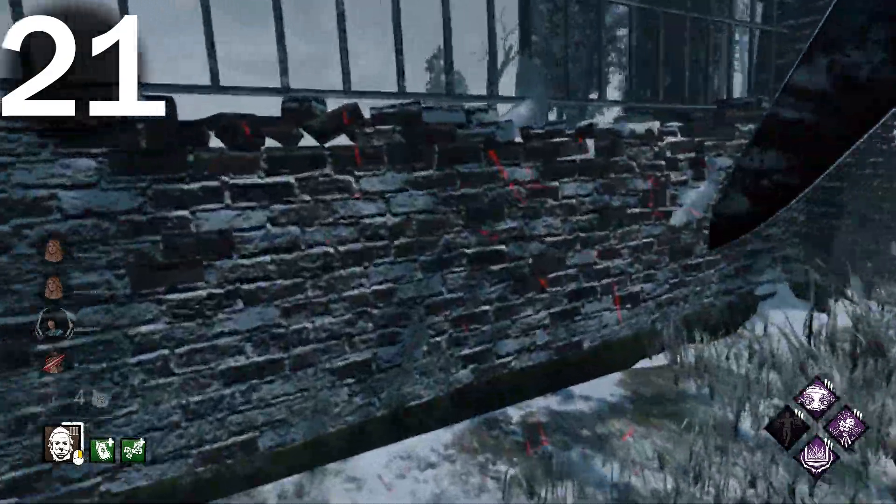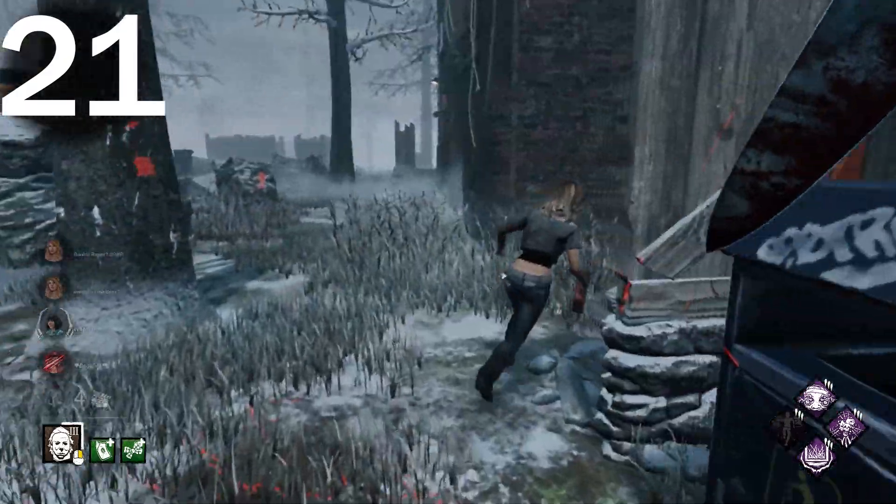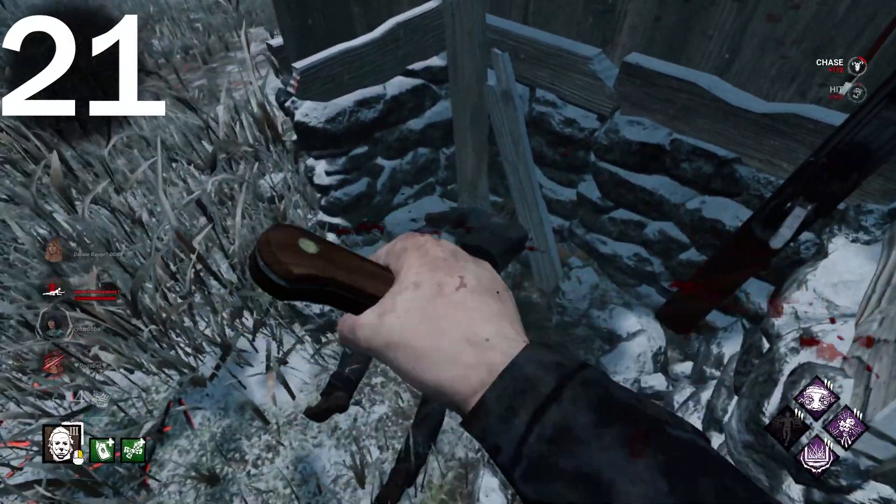Number twenty-one: you should get some extra blood points when you down an exposed survivor who was healthy. Again, nothing crazy — like 300 blood points or so.